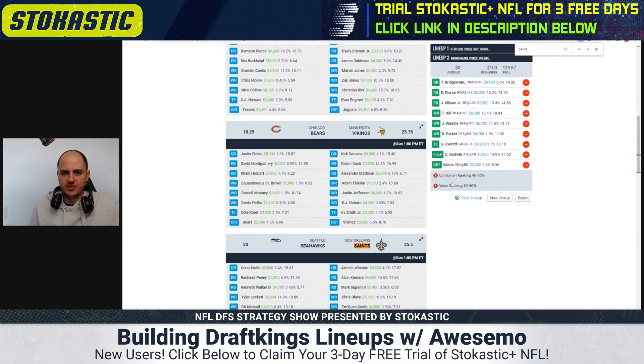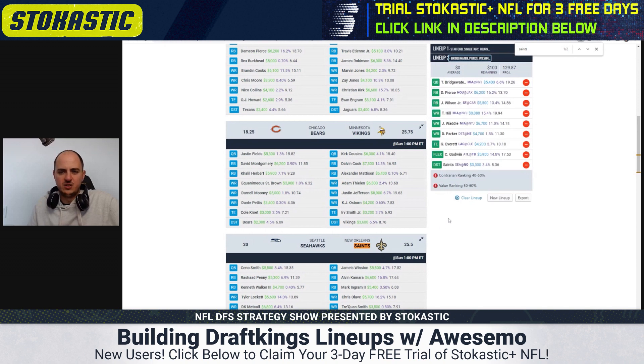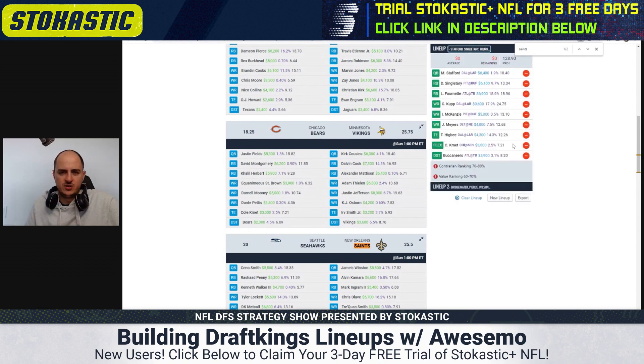I'd put this in the 50th to 60th, maybe 40th to 50th percentile for contrarian. The Stafford lineup is a better lineup than this Bridgewater lineup from these metrics. I like both of them and I'm going to mix it up this weekend, but the Rams stack is my favorite because you can get very contrarian with a good projection.